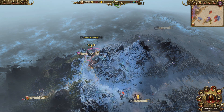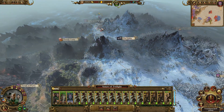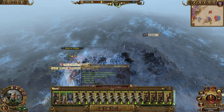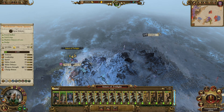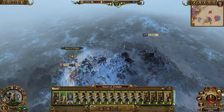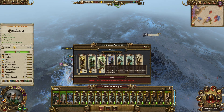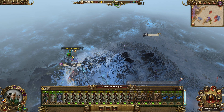Look at where my Sisters of Twilight army is standing — they are so far away, in the territories of Nagrand, which we destroyed by turn 99. This could be done way before this point. Since we're recruiting globally, look at this — in a single turn I can recruit a Sister of Thorn unit.